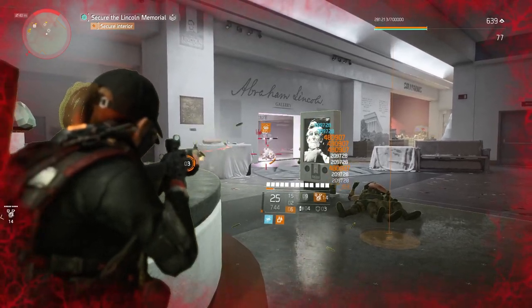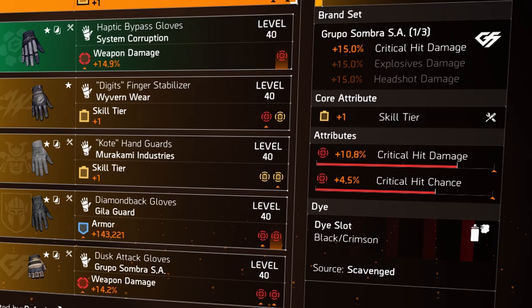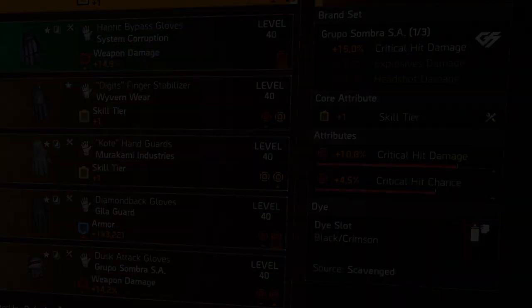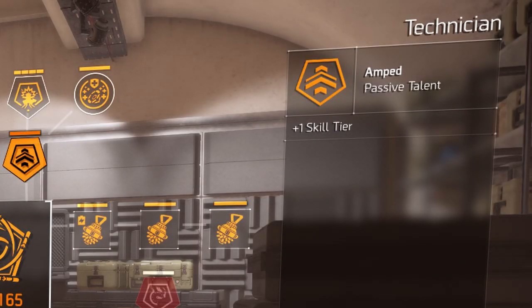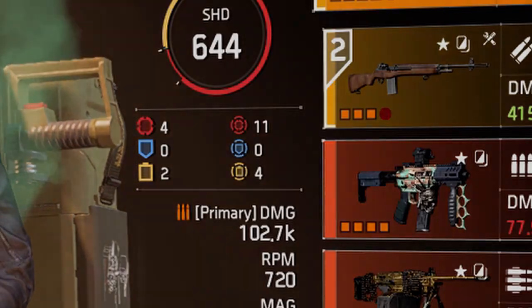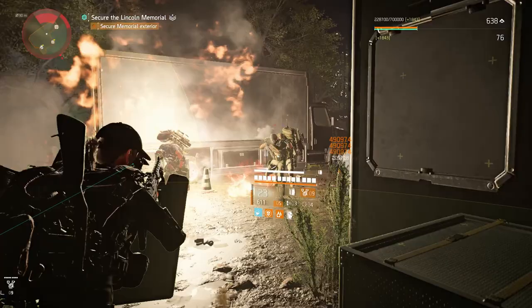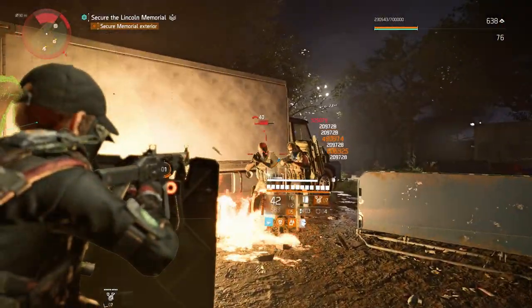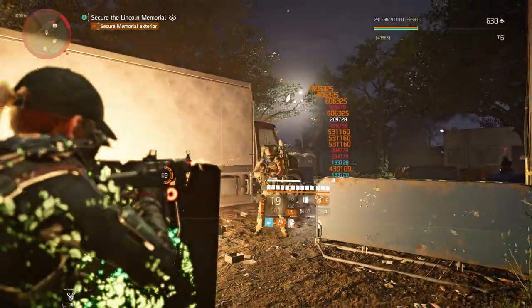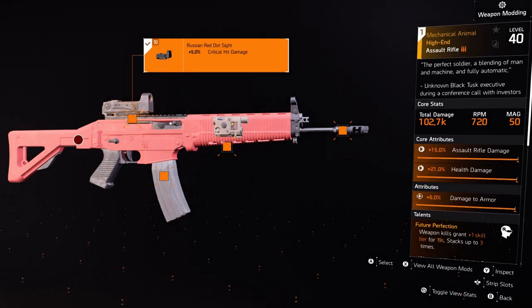We do this by gaining skill tiers via other sources instead of making our main attributes yellows in order to gain skill tiers. In this build, we get one skill tier from our specialisation, which is the Technician, and have only two yellows rolled as main attributes on our gear pieces. That leaves all the rest of the main attributes to be rolled as red. So that's three out of the six yellows needed to reach tier 6. The other three come via the new Mechanical Animal Assault Rifle.